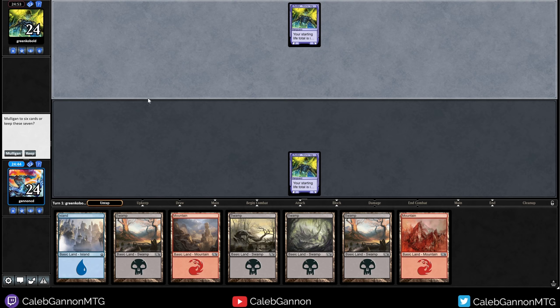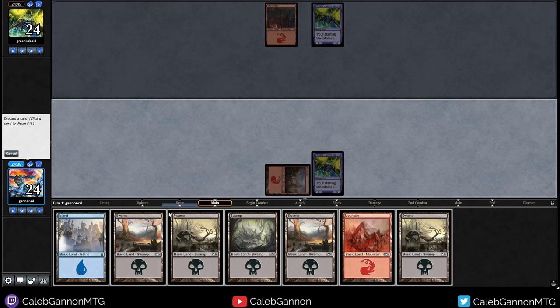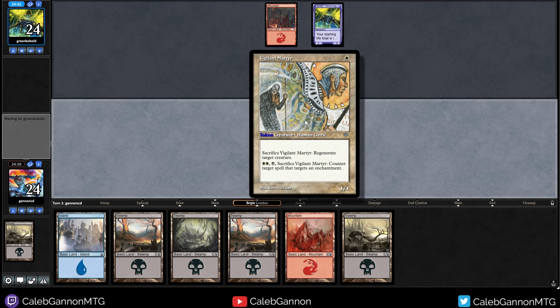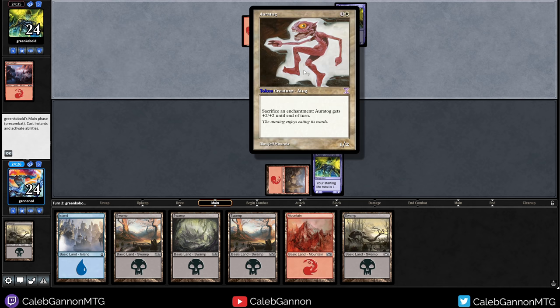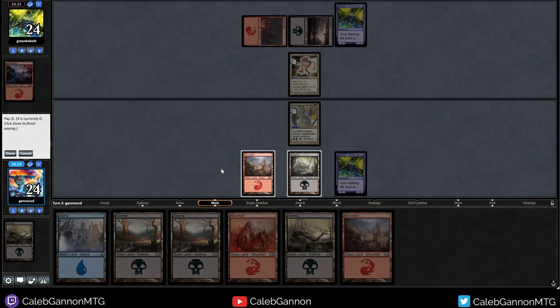Alright, we're playing against Green Kobold. Obviously keeping this hand — we're on the draw. Not ideal, but acceptable. Another person who doesn't make one drops — I love it. We're gonna make one. Vigilant Martyr: sacrifice it to regenerate a creature, and it can counter a spell — which doesn't do anything, but the sacrifice to regenerate is actually really relevant. That means later on we can trade off, and then use this one drop to get back our two drop, which is pretty nice.